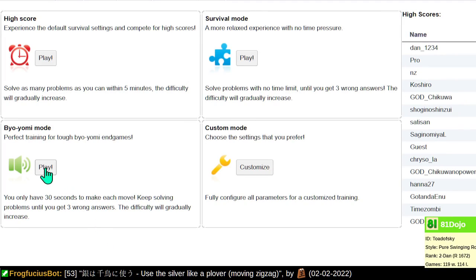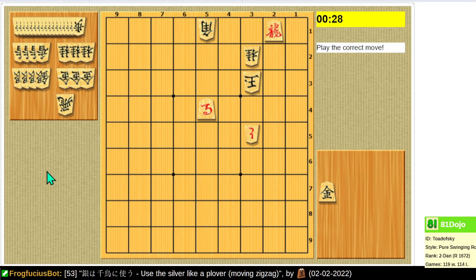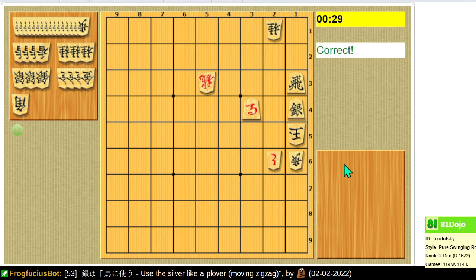Welcome back, let's play some Byo Yomi Survival on playshogi.com. This should be good fun. The notion behind Byo Yomi Survival mode is you have 30 seconds to make every move, and puzzles gradually increase in difficulty. You spend 30 seconds on every move, and then you bring the rook over and that's checkmate. If you play really quickly you get the next problem, and you just keep going until you mess one up and it's over. That's how you play Byo Yomi Survival.